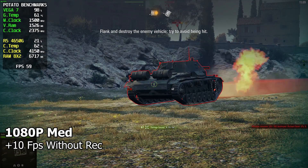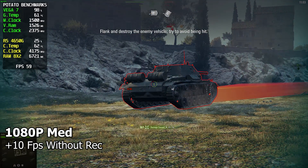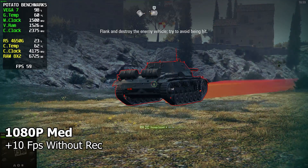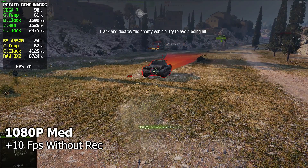Penetration. Enemy armor is hit. Enemy is hit. Target acquired. Penetration. Target released. Enemy armor is hit. Enemy is hit. Enemy armor is damaged. Penetration. Enemy armor is hit. That one's out.